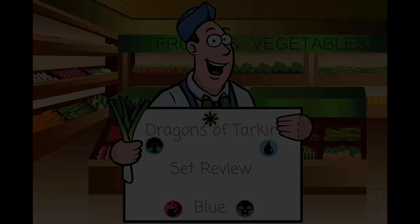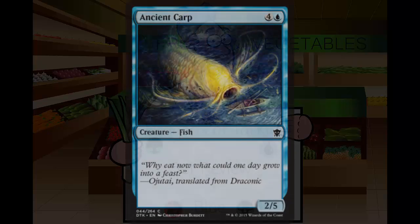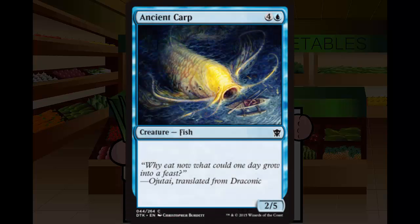We've got the first card here. It is Ancient Carp — a big giant fish. It is a 4 and a blue, 2/5 creature fish at common with no rules text. It is just a vanilla 2/5 for 5. I don't want this fish.